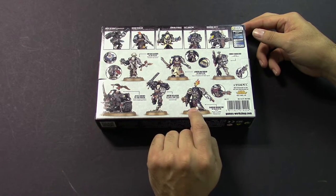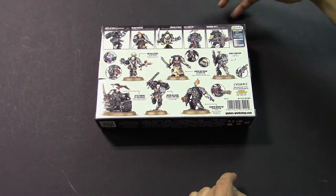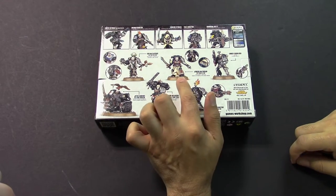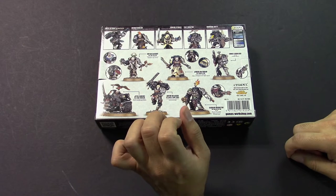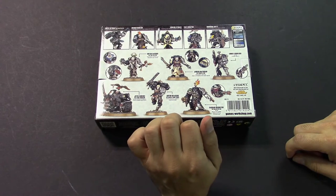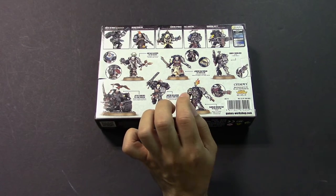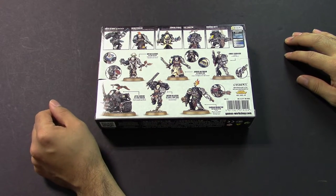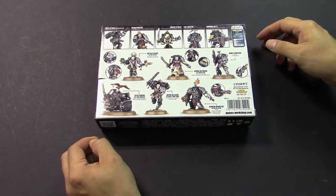We have our Blood Angel, our Salamander, Dark Angel, Space Wolf, Raven Guard, Ultramarine, Imperial Fist, Iron Hands — with his Iron Foot — and a Librarian. This miniature is notable because it's the first miniature from the Blood Ravens, the chapter invented for the Dawn of War video games. This is the first time that chapter has ever received an actual miniature with their iconography. So now they're legit in the universe. And then of course, who the squad is named after: that is Ortan Cassius, the Chaplain — the second Ultramarine in the kit — plus two Blood Angels.